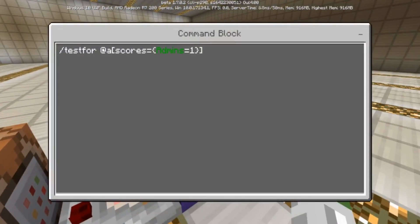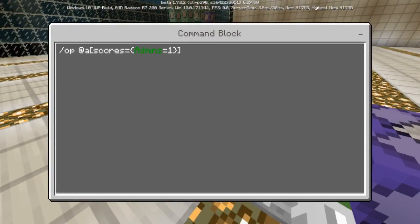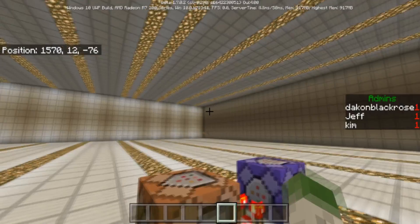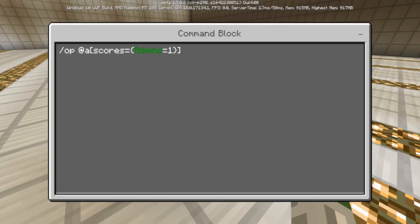You can also use a testfor command targeting all players with scores in admins equal to 1, then give those players effects or abilities. For example, you could op them or give them potion effects like invisibility. You can set different score values — if score 5 is a higher-rank admin and score 1 is a lower-rank admin, you can give each tier different abilities. It's a flexible ranking system — whatever you want to build.